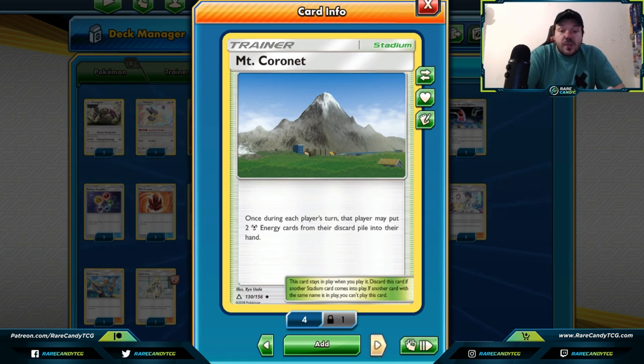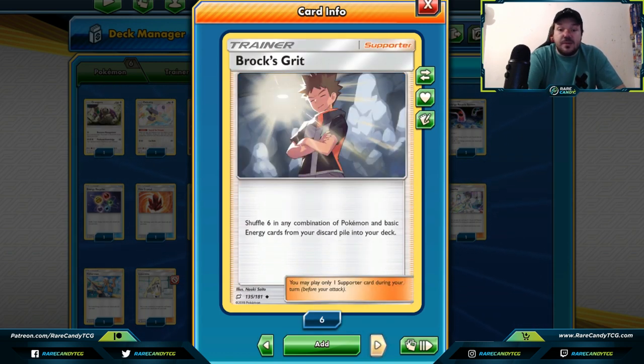Mt. Coronet — again an often underutilized card. It can get you back a couple of metal energies from your discard pile into your hand. It's pretty cool in metal-type decks or even stall decks where you can continuously get back metal energy cards. Especially if you need to discard cards, this could be a great way to offset the effects of Electromagnetic Radar or Mysterious Treasure. Mt. Coronet seems like a staple in metal-type decks at the very least.